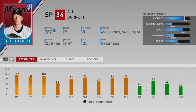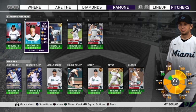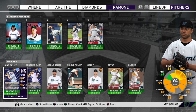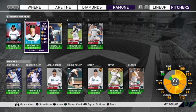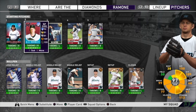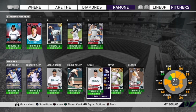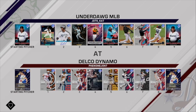Then we've got the Face of the Franchise AJ Burnett, who I've enjoyed using — he has a nice delivery in my opinion, but I haven't seen too many people use the 97 version. In the bullpen we've got 94 Brandon Kintzler and 93 Ryan Stannek, so only four diamonds. We'll definitely have to mix and match to win because if we get into our reserves things get scary — I do not want to be using a 61 overall Richard Bleier in a ranked seasons game.